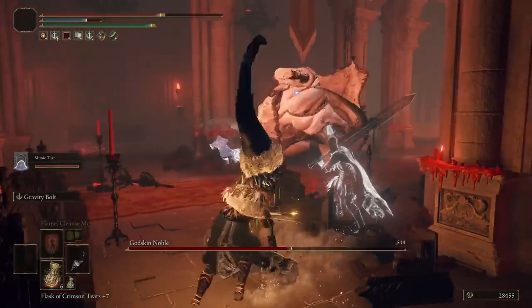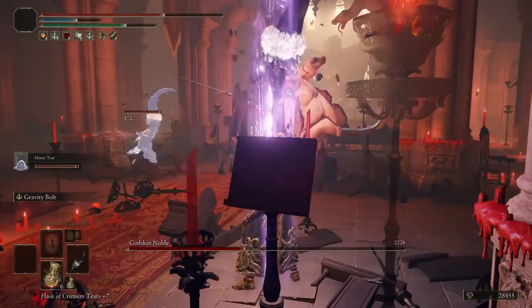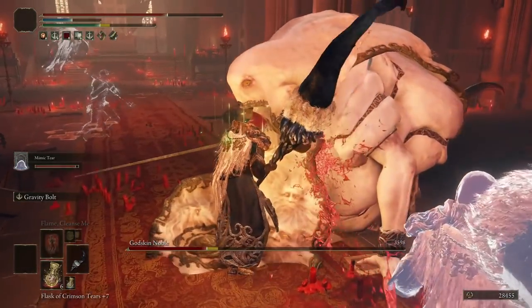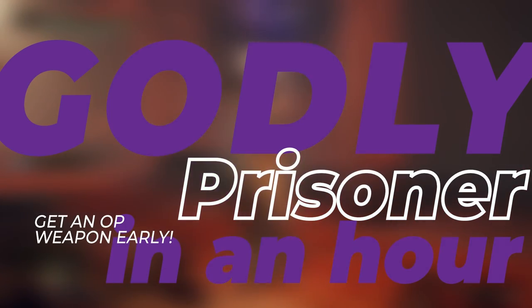Yeah, there is, actually. I'm gonna share this ultimate secret with you. Let's harness the power of space, gravity, and jawbones, and break the crap out of Elden Ring with a weapon that I actually like better than the Sword of Night and Flame, and get this bad boy to plus 6 in just over an hour. So here's how to make your Prisoner godlike in around an hour-ish.